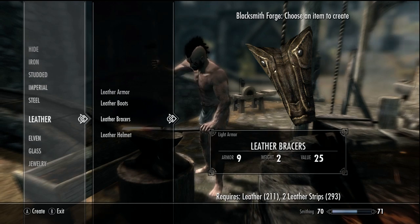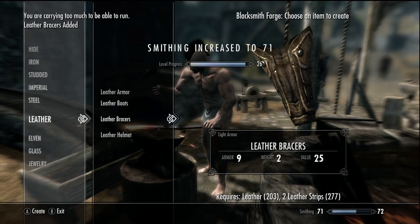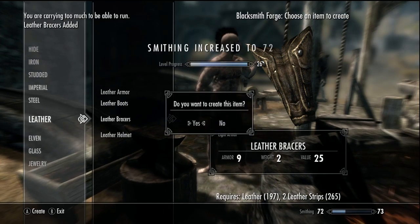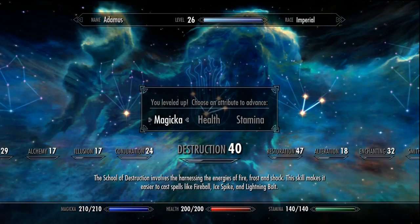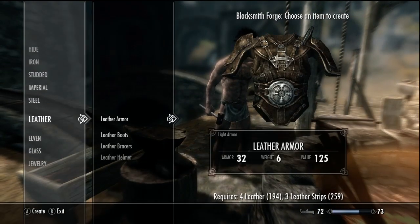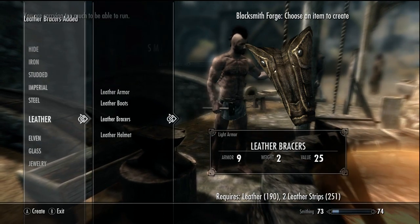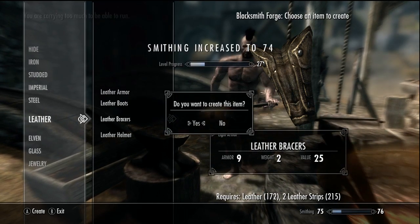Here's the deal: now we're going to press A as fast as I can. You can see how the level progresses, and the Smithing level as well. If you hit a level-up, just let your character level up, because if you don't, you're going to waste all the skill points.